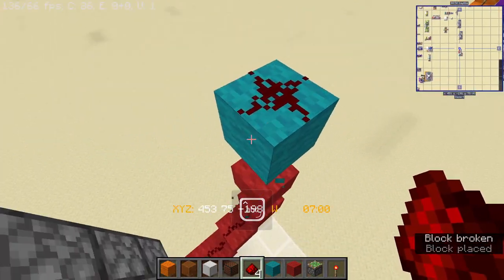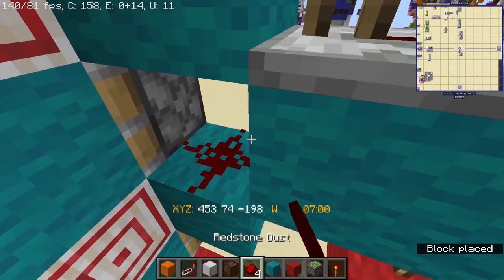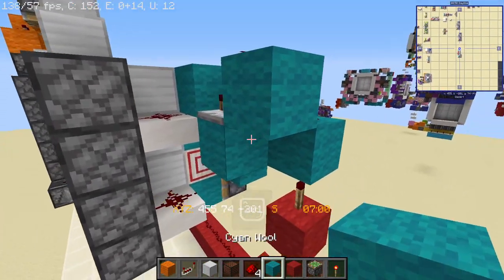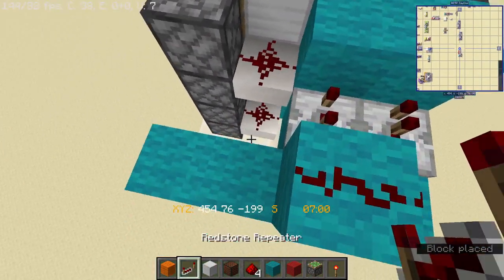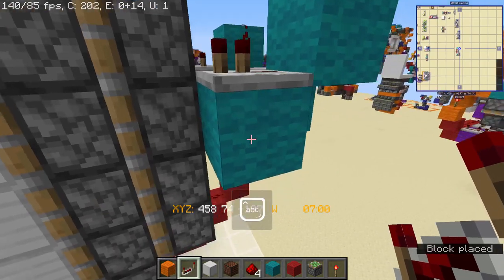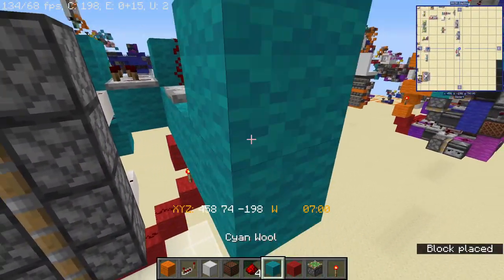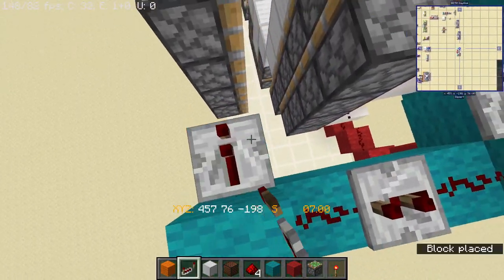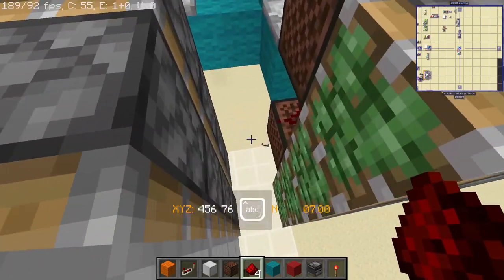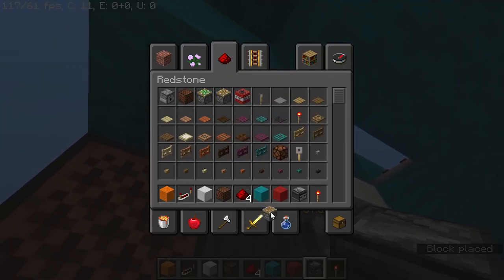Place redstone repeaters set to one tick, with a block, block, dust, block, block, block up, redstone dust, two-tick repeater there. Then from here continue the line over with redstone dust, two-tick repeater, block, one tick. I actually forgot to place the pistons over here, so we need this to be redstone dust, then a block with a repeater at one tick. Then node block, node block, node block, redstone dust, and then your observer facing downwards and your regular piston over there.